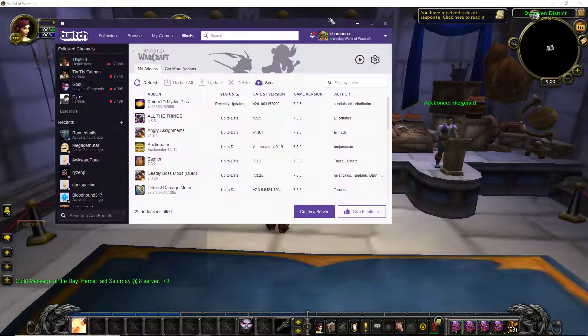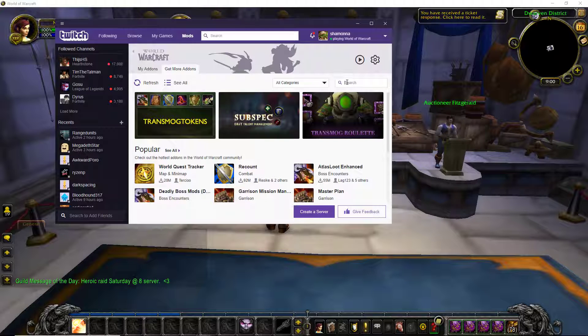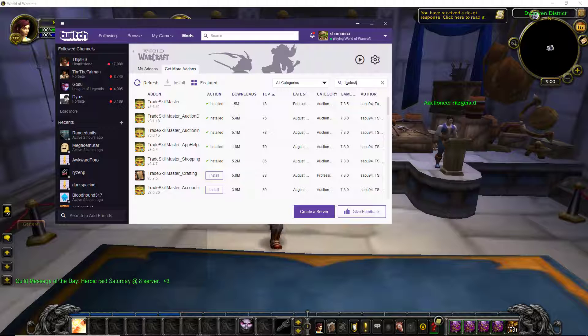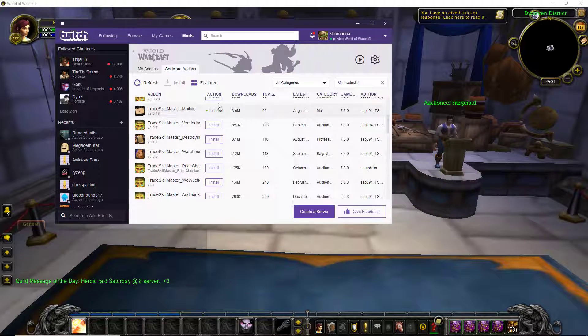First things first, you want to head to the Twitch app. You want to go to Mods, Games, WoW, and get more add-ons, and you want to search for the TradeSkillMaster application. You want to go ahead and download TradeSkillMaster as well as AuctionDB, Auctioning, AppHelper, Shopping, and Mailing.